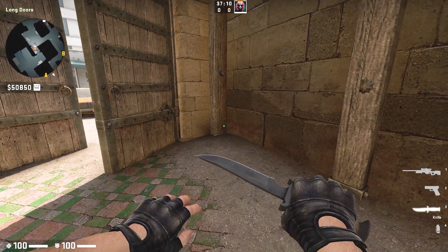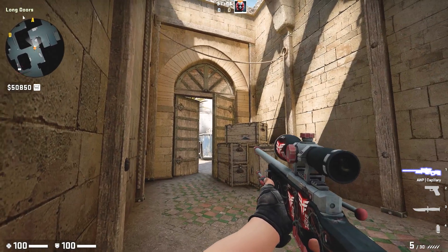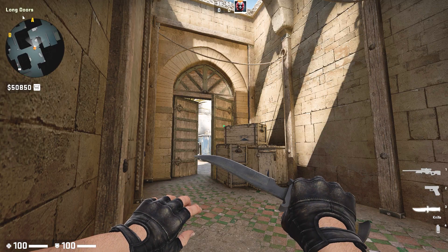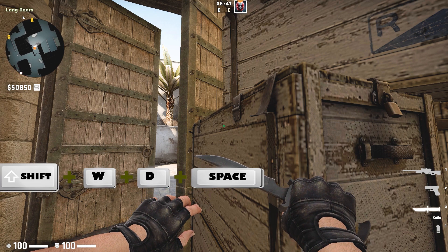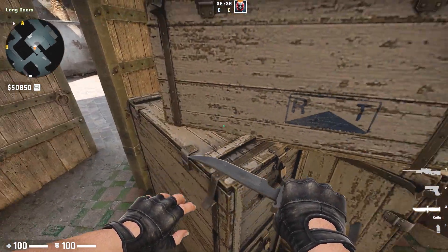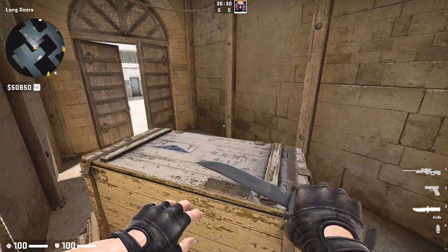All you have to do is come to this corner, and if you come with scope you can aim right here on top of that box. Then without moving your crosshair, you should walk forward. Then when you're stuck at this corner, press Shift+W+D and jump at the same time like this, and jump one more — like this. It's so easy.